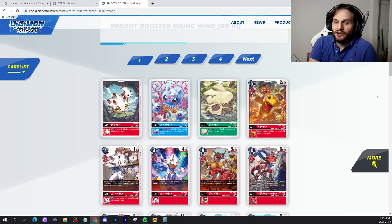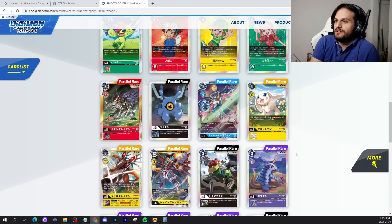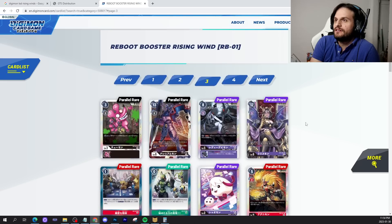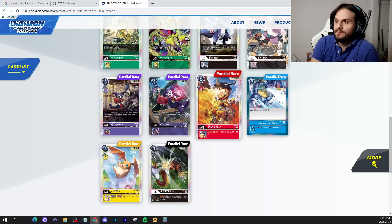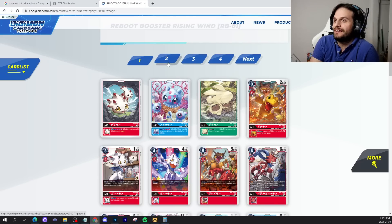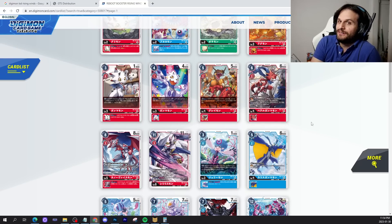Now, some of you inquisitive fellows might be asking — go to page two — what about all the reprints? Look at the reprints: the alt art memory boosts, the nice cards, the security rookies. You have discovered the truth. Our set doesn't have those cards.